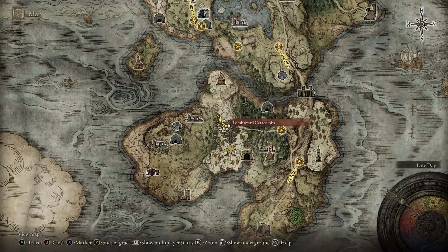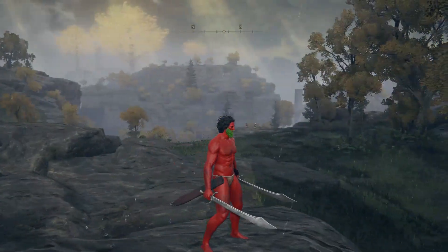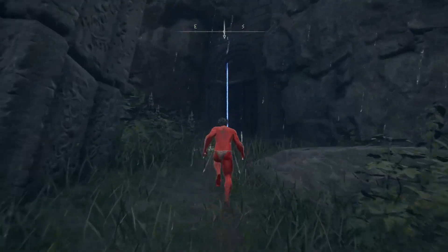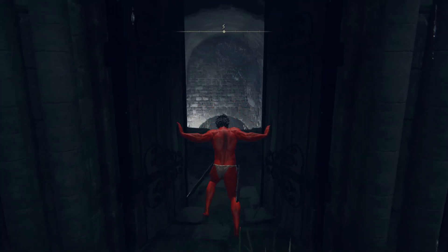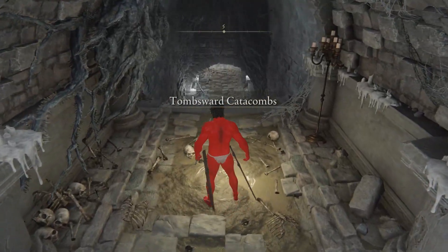Up next we have the Grossmesser sword, and this is down here at Teems Ward Catacombs in Limgrave. In case you're wondering, the Grossmesser is actually a real sword — in German it means 'big knife.' You can actually buy one online for $270, but we're going to farm a couple for free.